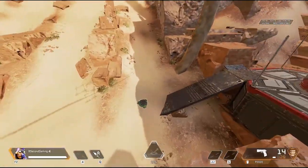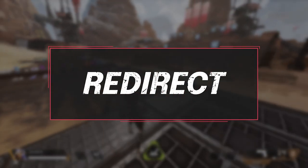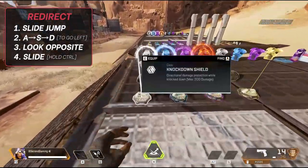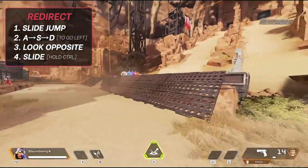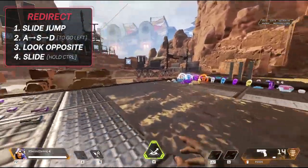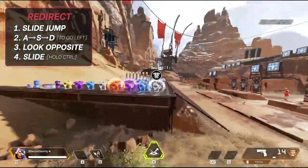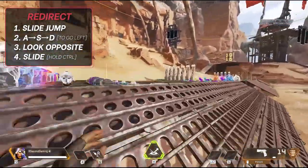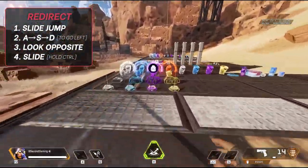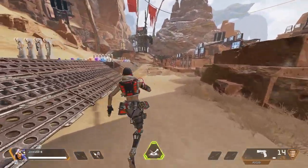If you want something weirder and more complex, try what's called a redirect — basically a tap strafe without the tapping, just redirecting your momentum. To redirect left, start a slide jump and as you jump hit A, S, and D in that order. At the same time, look in the opposite direction — so look to the right. Your body gets sent flying to the left and you've landed a redirect. Reverse the order and look direction for the opposite side: hit D, S, A and look to the left, and your body goes right.